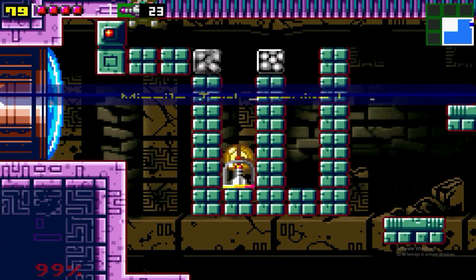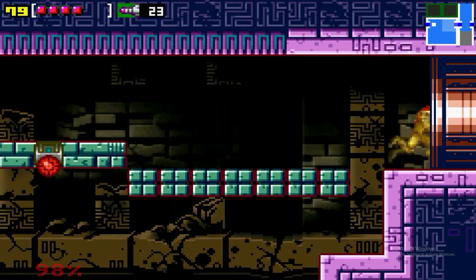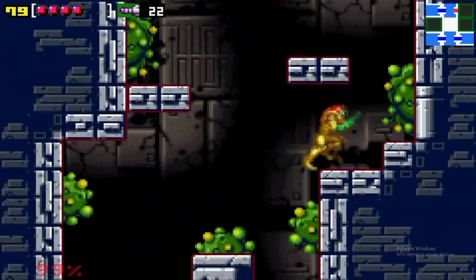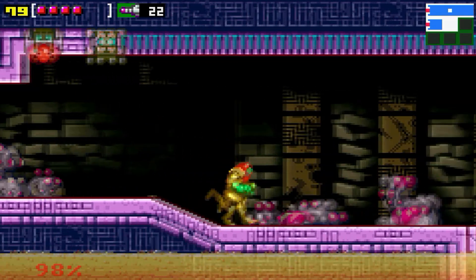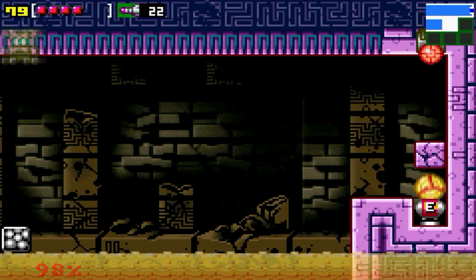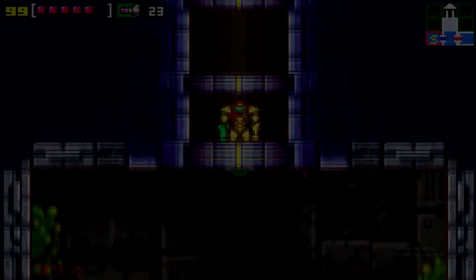You have to press jump in order to exit out faster even in morph ball mode — I don't actually know why, because I don't have Spring Ball yet, but we will get that soon. One last thing to grab from Kraid is this energy tank. Nailed it! And that is Kraid done.